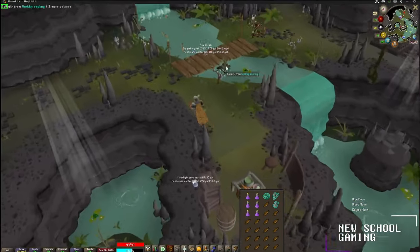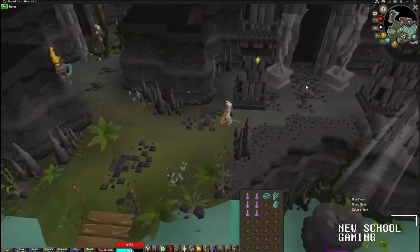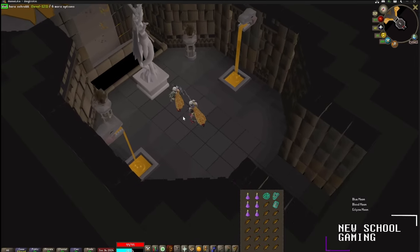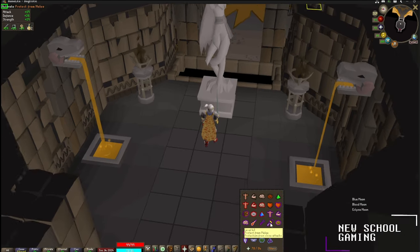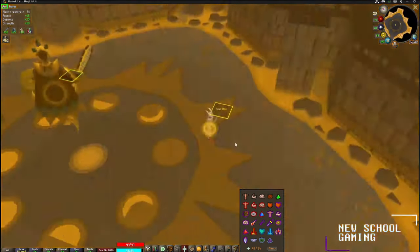Run back across this bridge, past the fishing spot, continue south and then to the west a little bit through this door with the statues — this will be the Eclipse Moon boss. Before we walk in, take a sip of the Moonlight Potion for the bonus effects: 19 attack bonus, 26 defense, and 19 strength. Go ahead and turn on Piety if you want to — it's not necessarily required. I'm going to set up my quick prayers for turning it on and off during the fight. Go ahead and walk into the room.